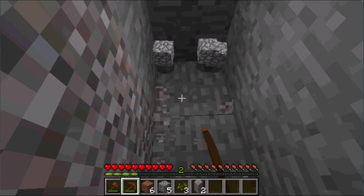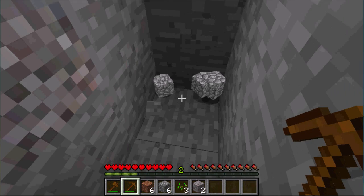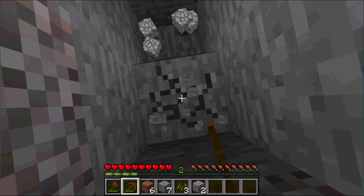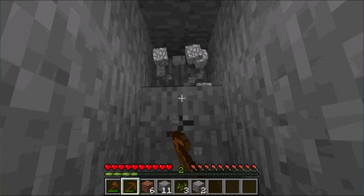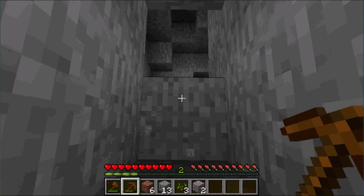This block I'm hitting right now is called gravel — it looks a bit different from stone. Gravel is good for giving you flint; sometimes when you break it you'll get flint. Flint is good for making arrows and flint and steel, which lets you ignite things. I'll show you how to make those in later videos, but for now we'll stick with the basics.